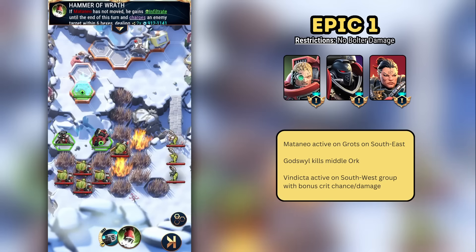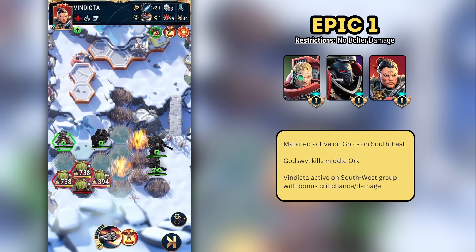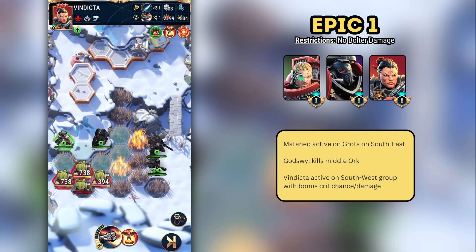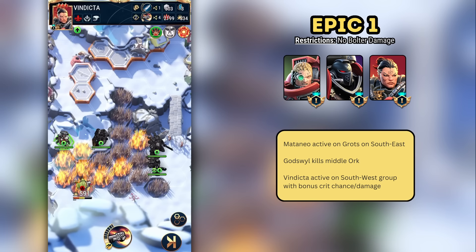Epic One is pretty straightforward. You want to sequence your attacks to give Vindicta the best chance of critical hits. Start with Mataneo's active on the bottom right grots, God's Will should be able to solo kill the middle orc, then use Vindicta to kill the last group in the bottom left with her boosted critical hit chance and damage.